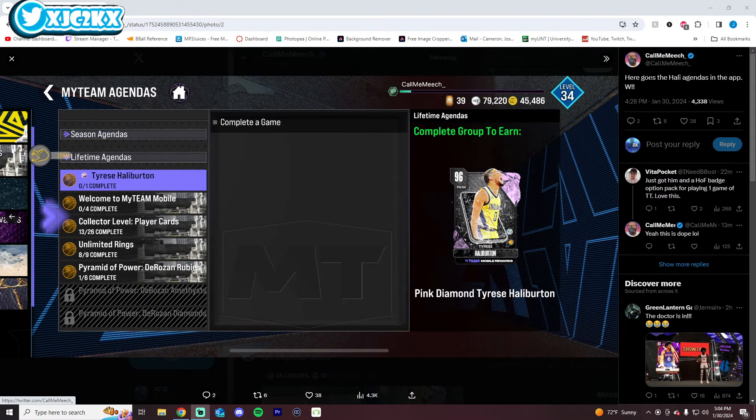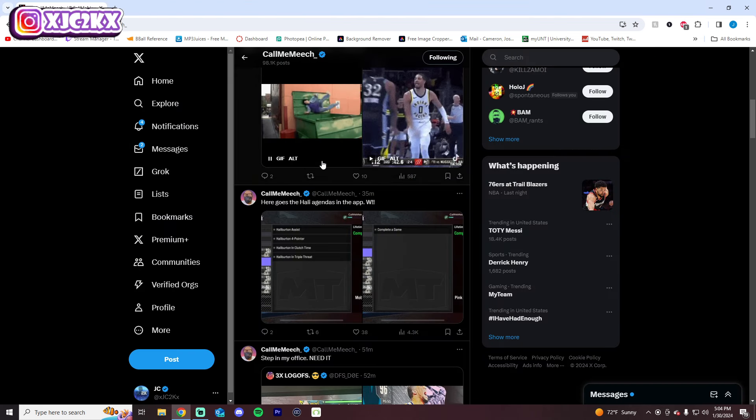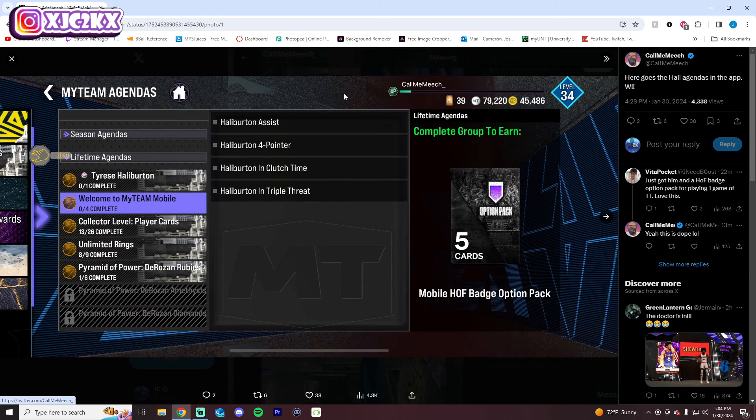As you can see on screen, there's a Halliburton agenda right here. All you've got to do is complete a game and you get a Pink Diamond Tyrese Halliburton. There are also other agendas — shoutout to my boy Meech for having these pictures so I can show them on screen. A couple of other agendas here that you can complete as well that will give you a Hall of Fame badge option pack on mobile.